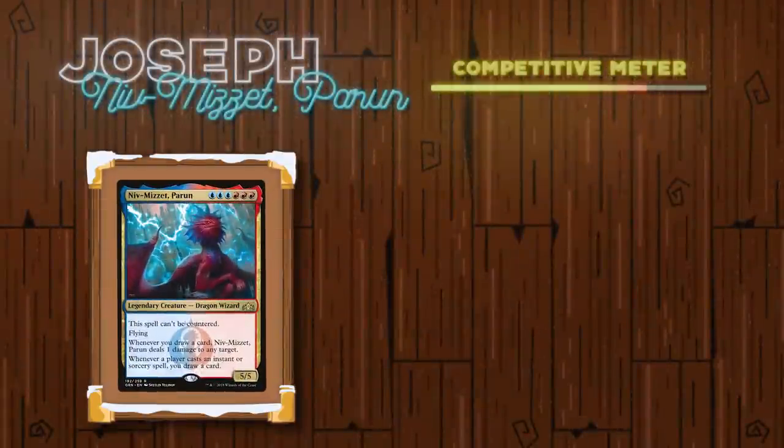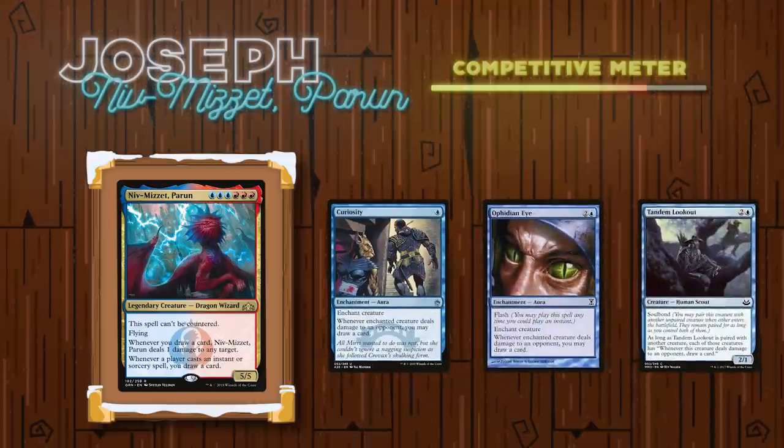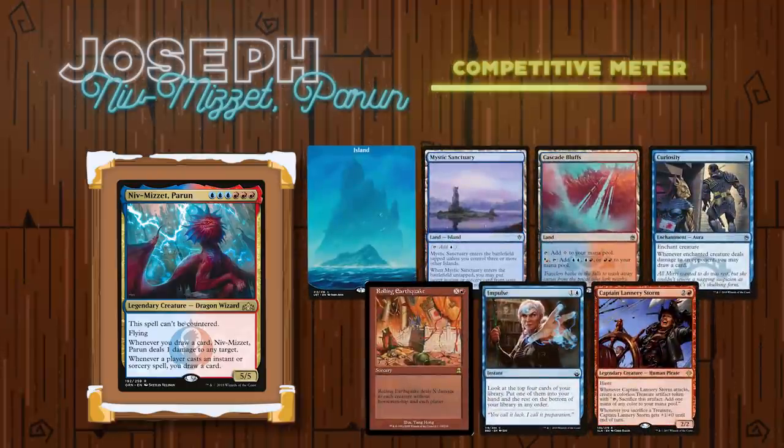Going second, we have Joseph playing Niv-Mizzet Perun. This deck is pretty straightforward — playing Niv-Mizzet, you play an effect like Curiosity, then cast any instant or sorcery. When that spell is cast, you draw a card off Niv-Mizzet's ability, deal one damage, and then Curiosity triggers, allowing you to draw another one, continuing the loop to kill the table. His opening hand contained an Island, a Mystic Sanctuary, a Cascade Bluffs, a Curiosity, a Rolling Earthquake, an Impulse, and a Captain Lannery Storm.